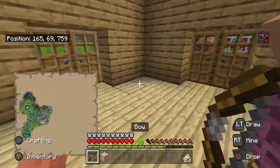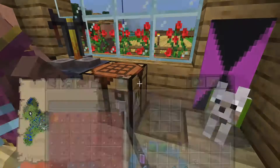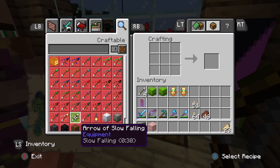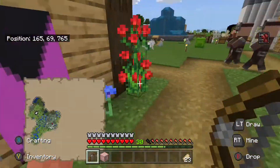Of course you're gonna need arrows for the bow. Arrows are easy to make — you shouldn't have to think too hard about it. It's one flint, one stick, and one feather.